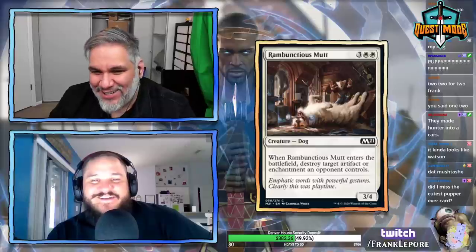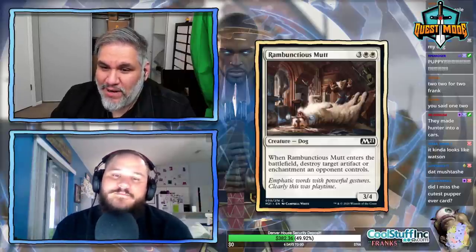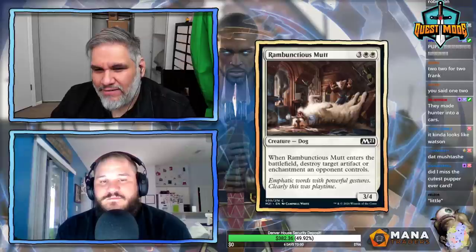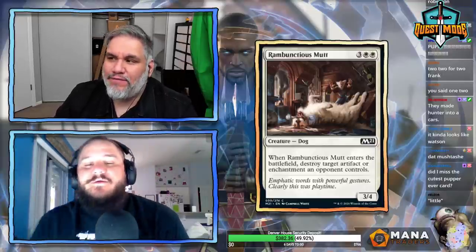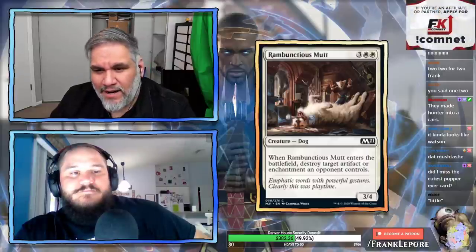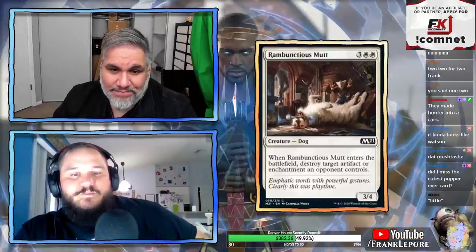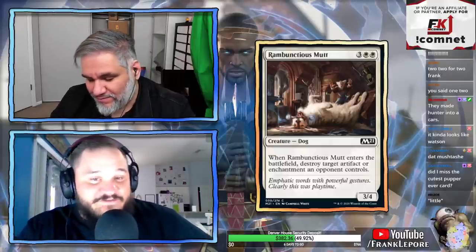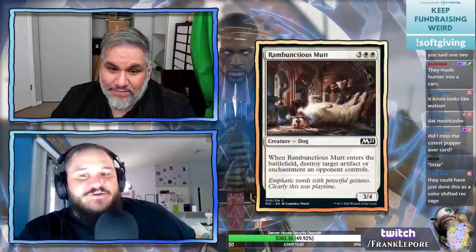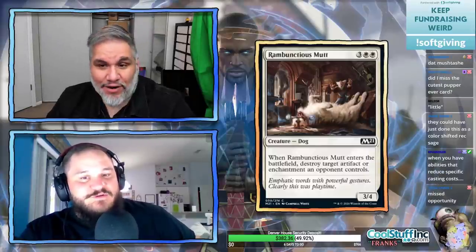Rambunctious Mutt: fantastic art of a little dog rolling around. 3/4 for five mana, three white-white. When it enters the battlefield, destroy an artifact or enchantment an opponent controls. It's kind of like an Acidic Slime but for artifacts/enchantments. It's 5 mana which is a bit high — similar to Conclave Naturalist, a 4/4 for 5, but this is a 3/4. There are more effective ways to deal with artifacts and enchantments for less than five mana in Standard. It would have been cool if they made it a color-shifted Reclamation Sage — a 2/1 dog for three.